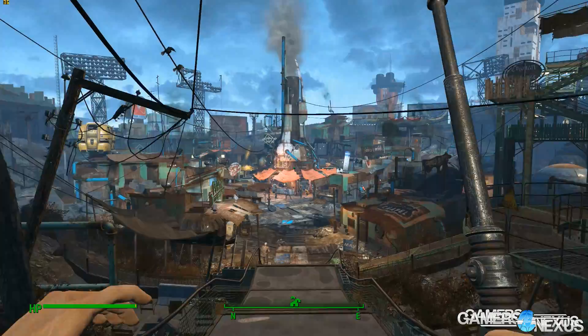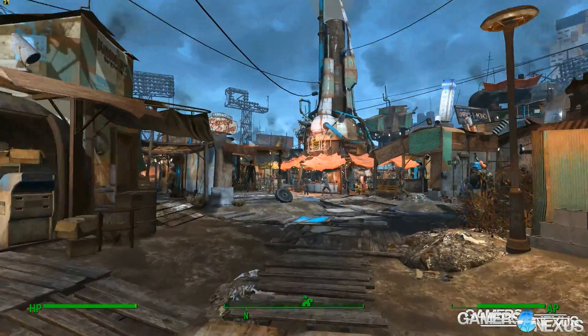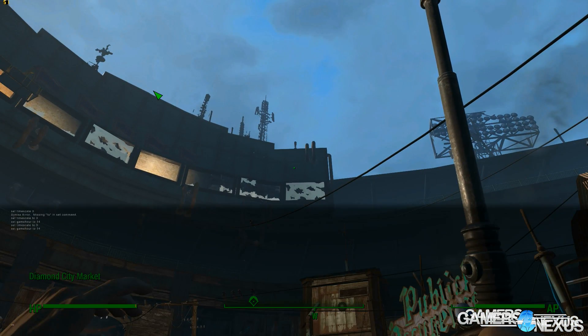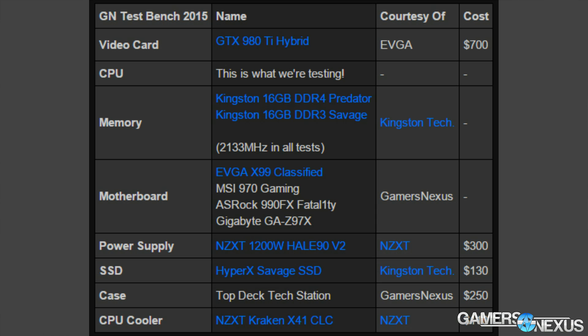Our hypothesis going into this was that the i5 and i7 would be pretty similar in performance — that's what I was expecting from a purely theoretical standpoint. We tested the i3 4130, the i5 4690K, and the i7 4790K, all the same generation, alongside our other CPUs. I was expecting the i3 to perform lower than the i5 and i7, and the i5 and i7 to perform very similarly. Let's look at the data and see how it actually panned out.